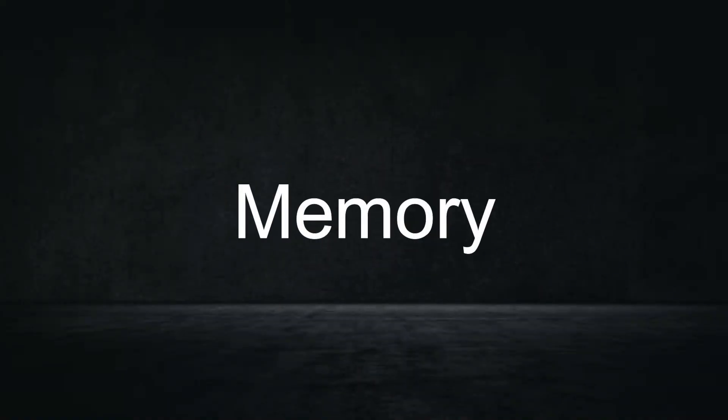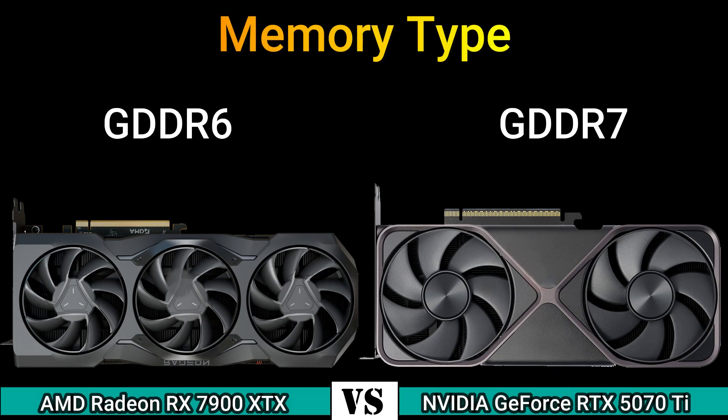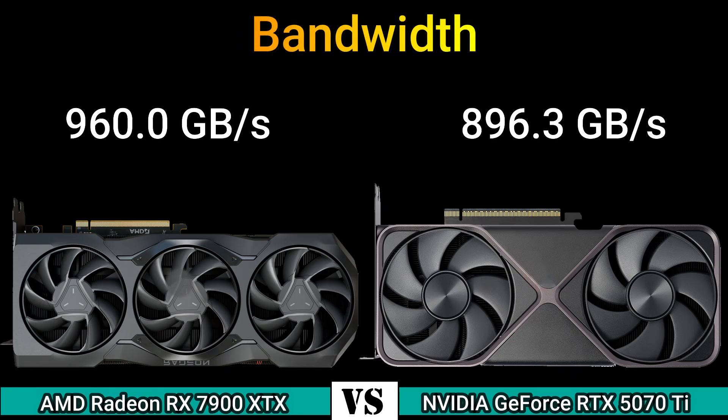Part 2 — Memory. Memory size: 24 GB and 16 GB. Memory type: GDDR6 and GDDR7. Memory bus: 384-bit and 256-bit. Bandwidth: 960.0 GB/s and 896.3 GB/s.